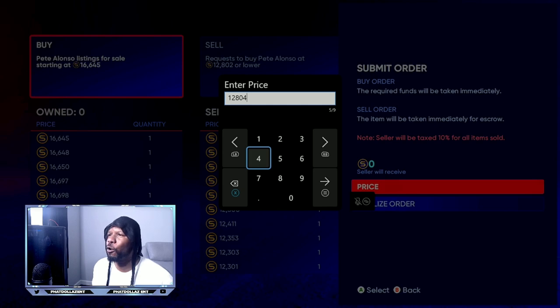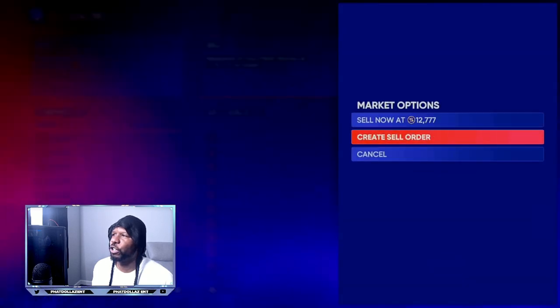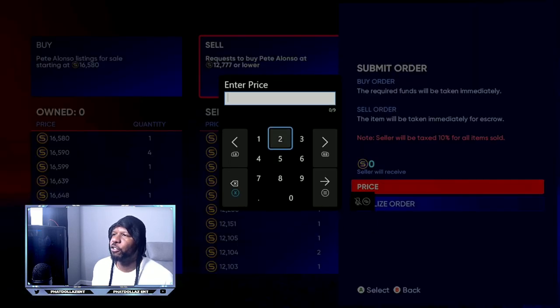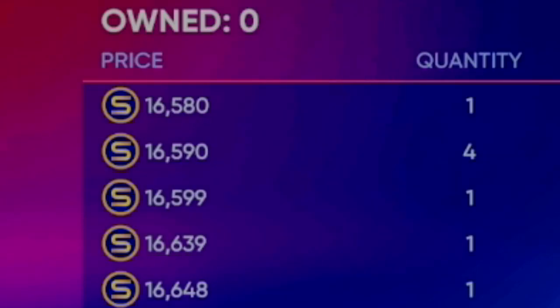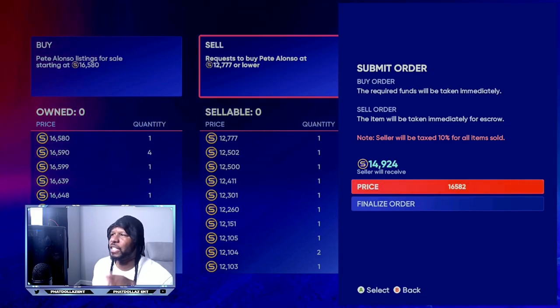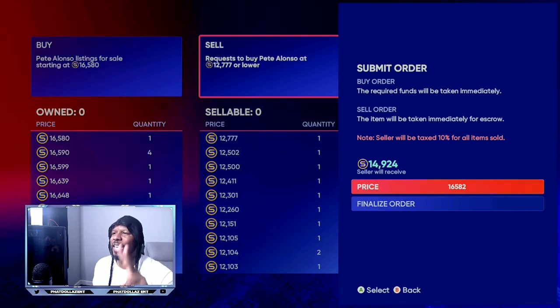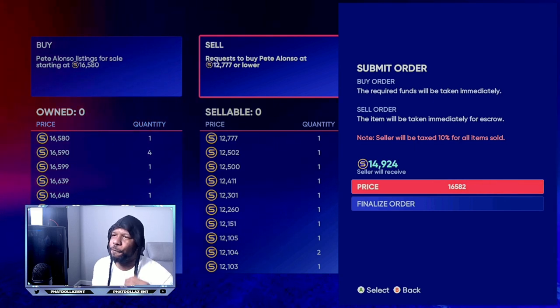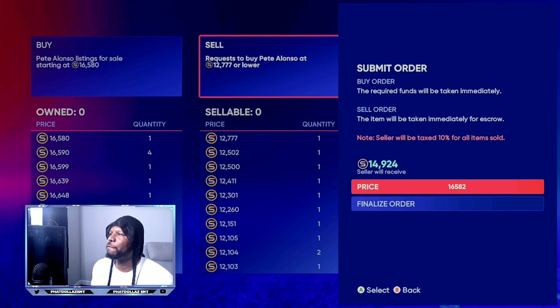Once your transaction goes through, come over to the sale order and create a sell order at 16,582. Looking at the left-hand column, the 16,580 will get bought out fast and there are four listings at 16,590. Putting in 16,582 puts you second in line to get bought out, so you're not losing as many stubs.